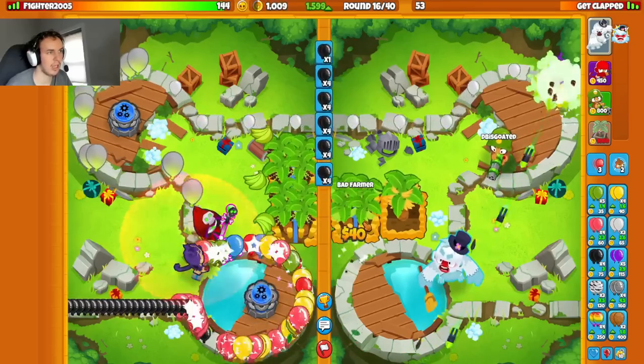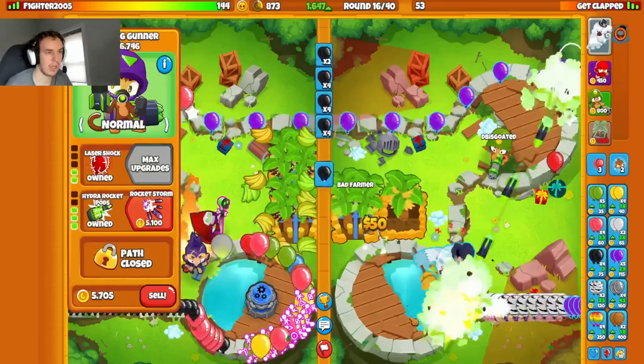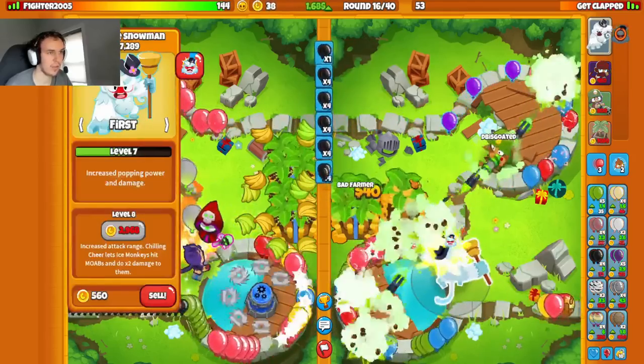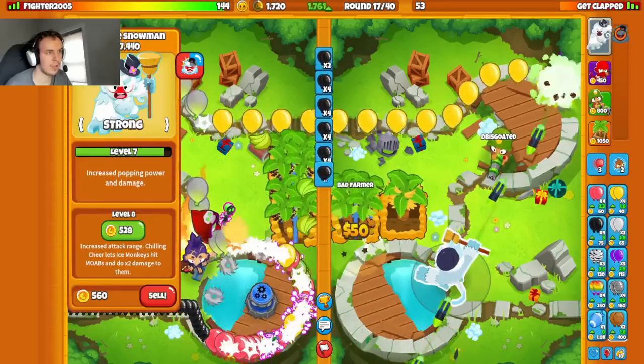They've stopped ecoing so I expect a rush. We use the Snow Pat ability — that should solo. Push on first. Yep, that solos. Back on strong.